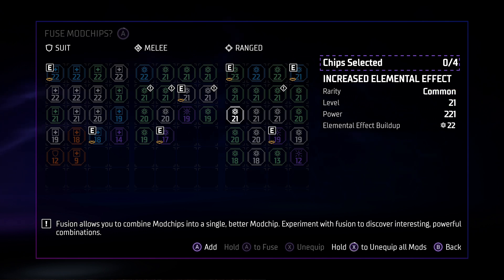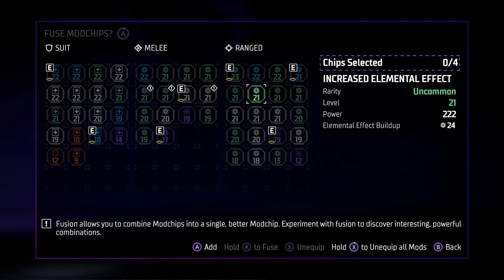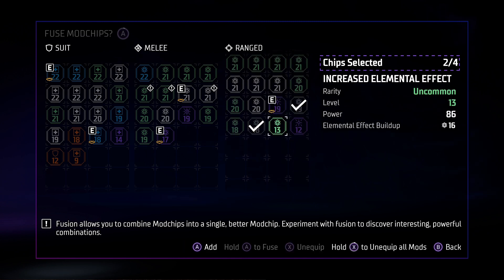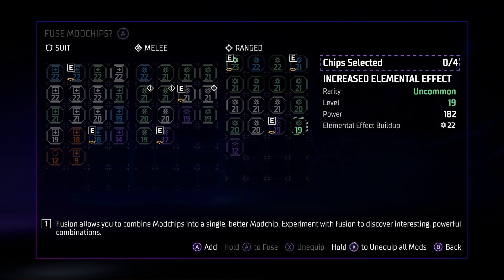So for instance, you can see I have a couple blues — a high 23, 21, white 20s. I've got a couple of purples here because I infused them up to that point at a lower level. If you take four of them, it doesn't matter what it is. I'm going to take this 19, this 18, this 13, and this 18 — it should end up as a green 19. And there it is, there's a green 19.